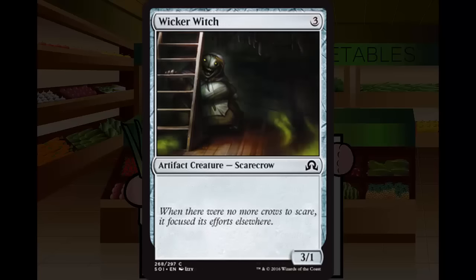Next up, Wicker Witch. Wicker Witch is 3 generic mana for an artifact creature scarecrow at common. It's a 3/1. I like 3/1s for 2, but I don't really care for 3/1s for 3 unless they do something. This does nothing at all other than be an artifact creature for Delirium — two card types on one card. Not really what I want to play, but a 23rd or 22nd card if you really want to. C-.